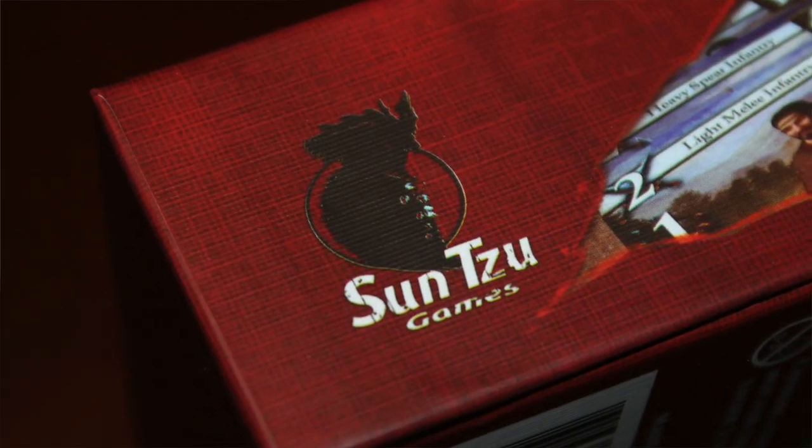Burning Rome from Sun Tzu Games is a 2-4 player light card game based on the Roman Empire, the Roman Republic, those kooky Romans, and all of their various adversaries that they encountered like the Carthaginians. The game has 4 different decks of 4 different factions, and at the beginning of the game you will pick your faction.